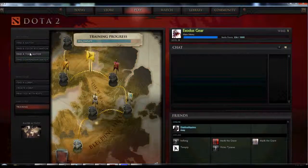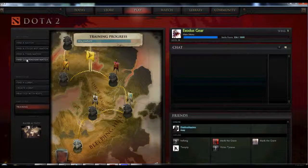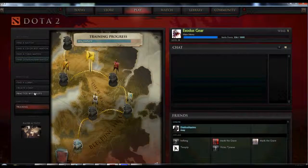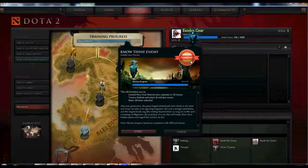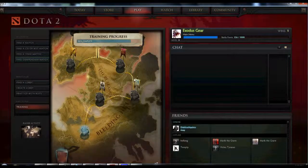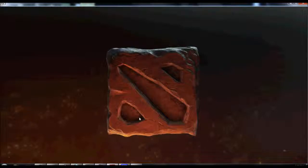You can actually find a team match, which would be if you have a team, or you can find compendium matches — I haven't really messed with those much, I'm assuming it's something with the tournament. And you can always go down and practice with bots, which is actually kind of helpful as well. If you do complete some of these training missions, you will get some of the Sniper's aesthetic equipment. I've completed three of them and got three little pieces.